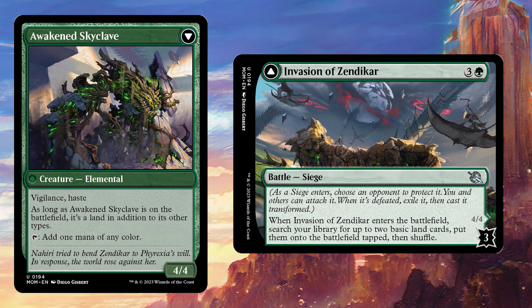I will say, however, that I am super excited to see some of these other battles, because I love the fact that we're going to get little snippets of almost every plane we've visited in the last few years, and even some planes I absolutely love like Alara and Lorwyn, which we haven't visited in years. I can't wait to see how they translate to these cards, even if they only appear for two cards in the entire set — that's going to make me very happy.